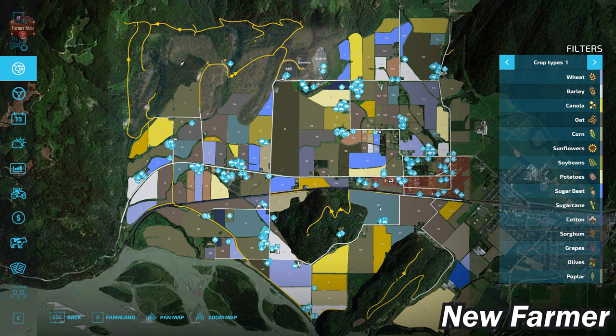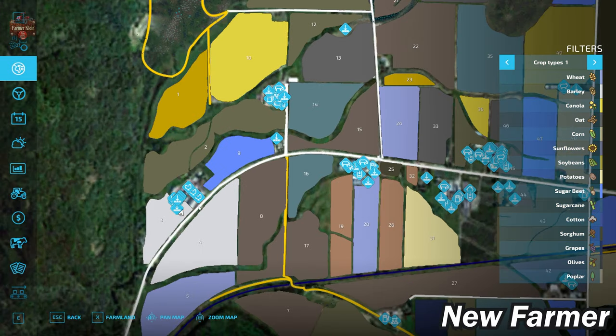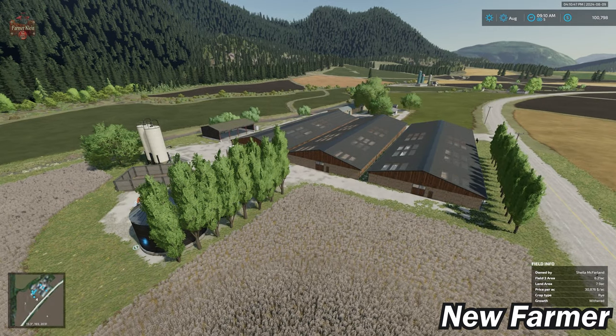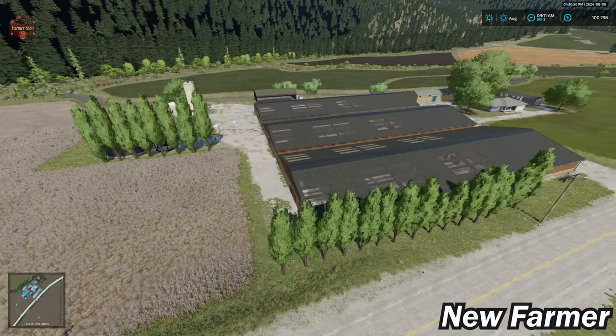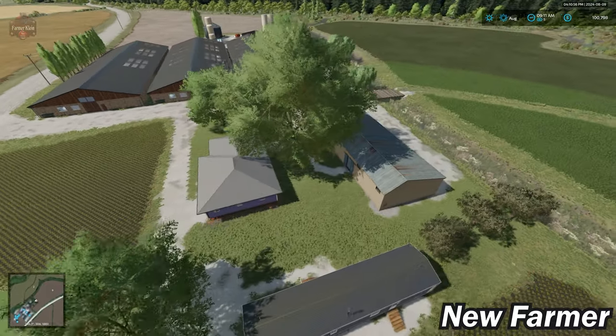We're going to work our way down the main road looking at farms, then go south around the mountain/hilly area, back around, and conclude near the general center of the map. The first farm we'll look at is the chicken farm at Farmland IDs 131 and 233.